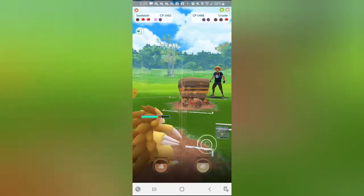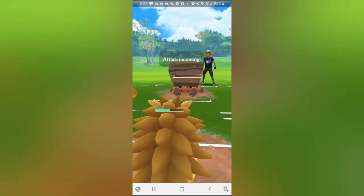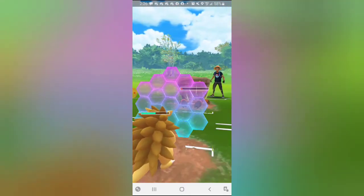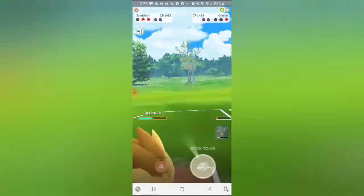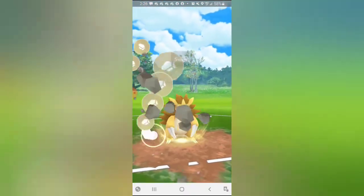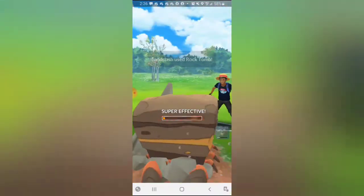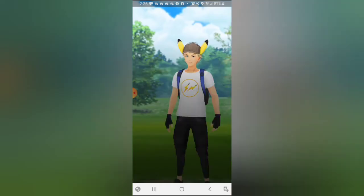We bring in Sandslash just because we're featuring it. We're going to get to Rock Tomb but we lose CMP, so this will take out the Crustle for sure. That's a good game - the opponent was done for. GG, very well played.